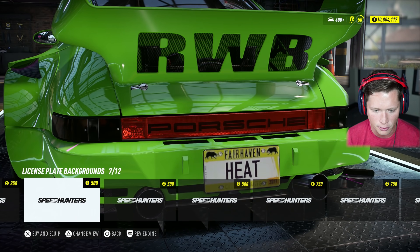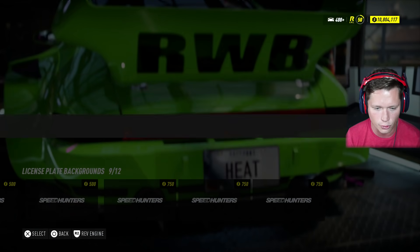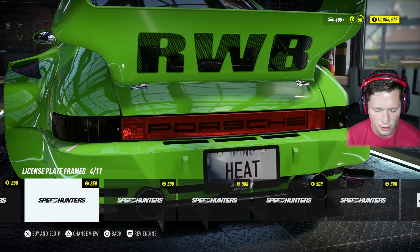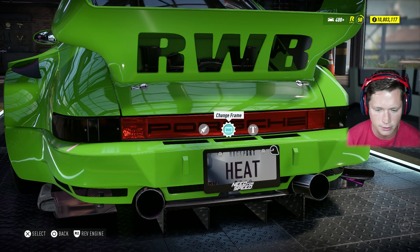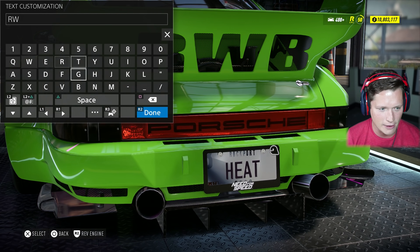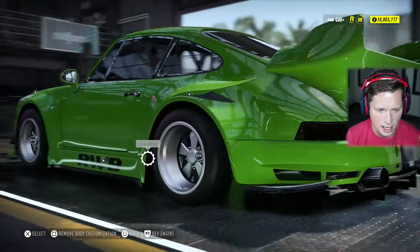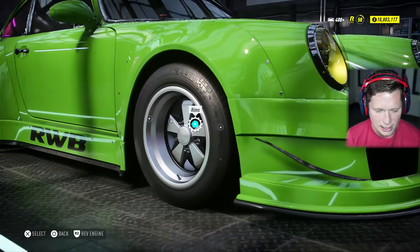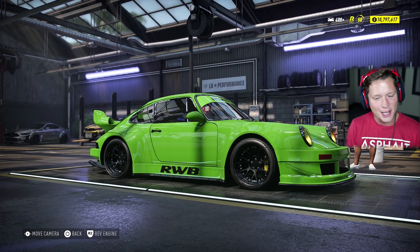For the rear license plate, we are definitely going to want to change things up here. We don't have any greens, but we can go for more of a white. I'm going to do a little frame — I actually like the one that has the little ghost up in the top. It's written everywhere else all over the car, so we're going to go with RWB on the back. Looking pretty snazzy so far. We definitely need to get some better rims though. These are some of my favorite rims in this game — normally gray, but I turned them into carbon fiber.